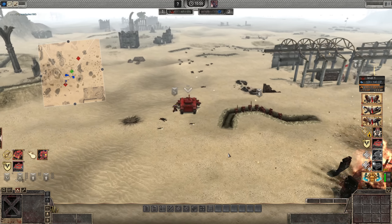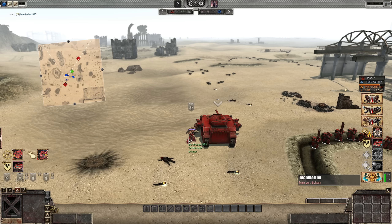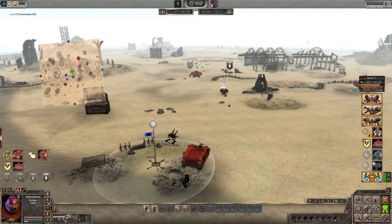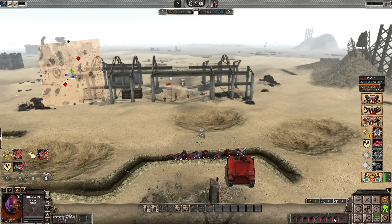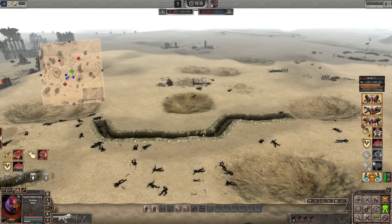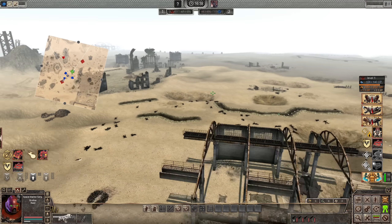Good, boom boom. Drop some of those points. I think we — oh, they took that point off us! Son of a bitch. Right, you ready brothers? Forward, brothers! What the hell is that? Can you get inside there? We're going to the Rhino now — it'll be cool.